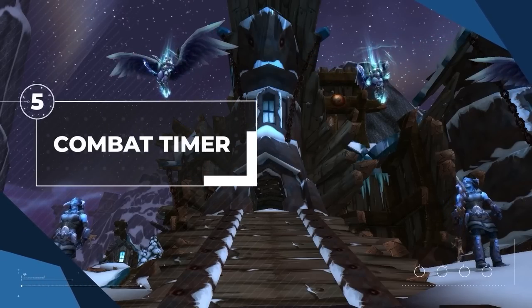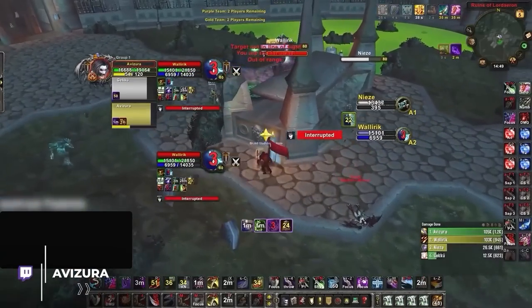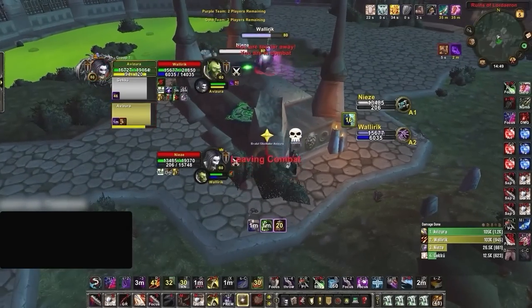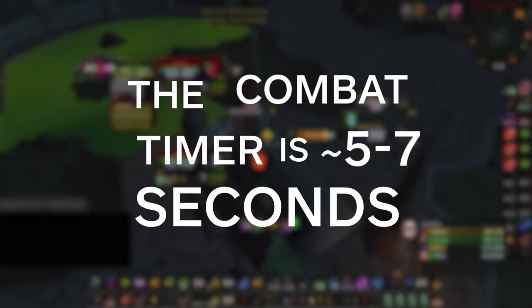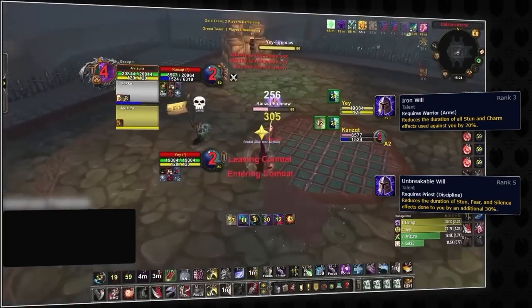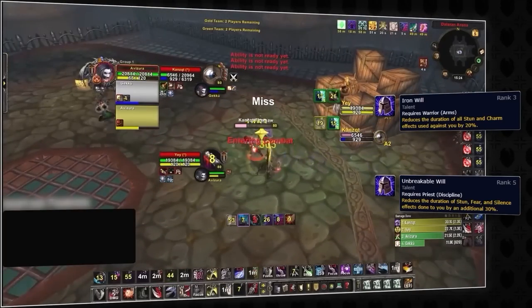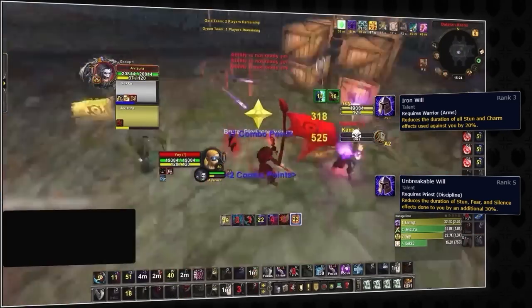We need to talk about the combat timer. In Shadowlands, dropping combat takes 6 seconds of zero interaction. In Wrath, it depends — the combat timer is dynamic and can range anywhere from about 5 to 7 seconds. This mostly matters while playing against rogues. If you don't have passive stun reduction, the rogue can sap you off of kidney, Hodge, or cyclone quite easily, which is a common 2v2 strategy into feral priest, so watch out, druids.